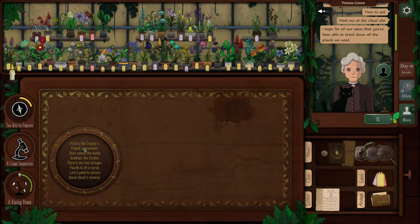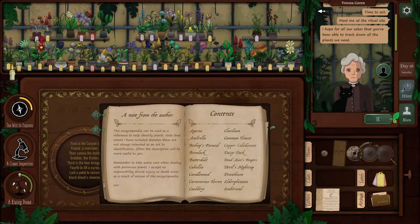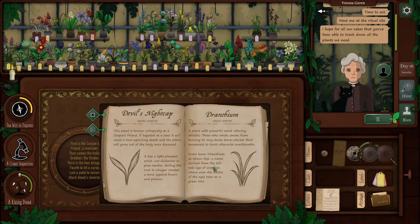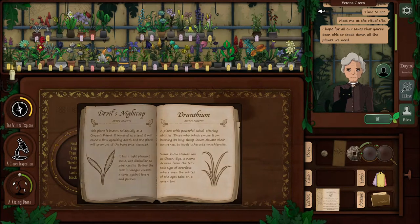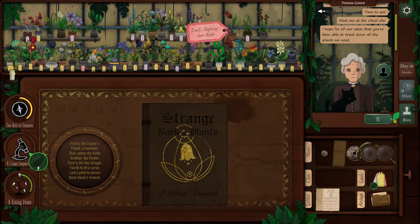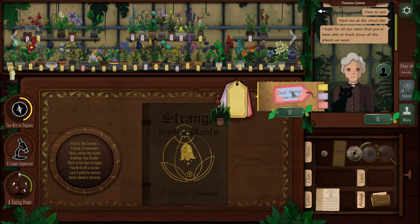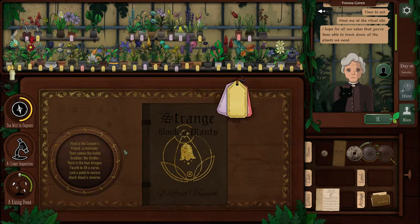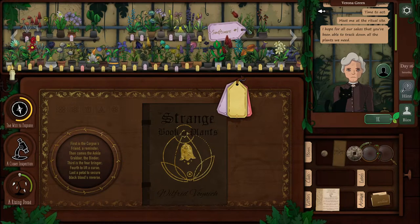First is the Corpse Friend - Devil's Nightcap, known as the Corpse's Friend. We knew exactly what it was. So this is actually number one - the first in the order. Then comes the Ankle Grabber, the Binder. Which is this one, so this is number two.